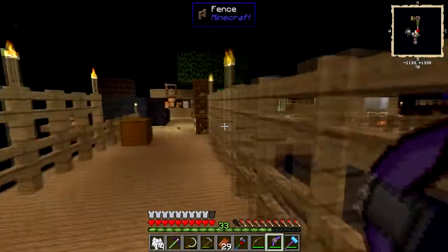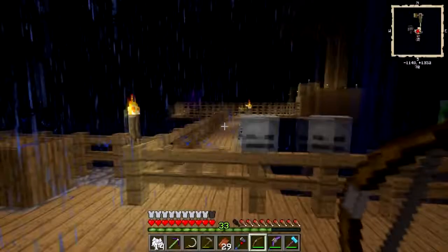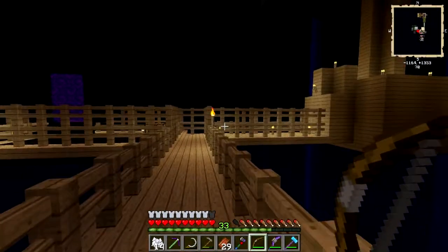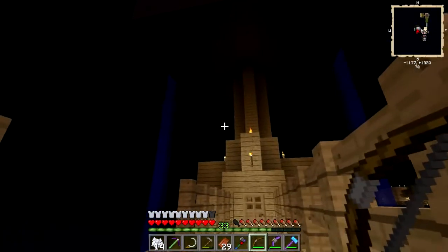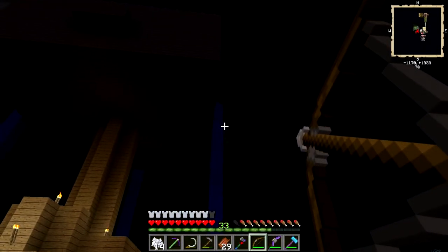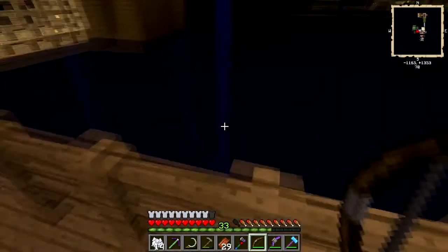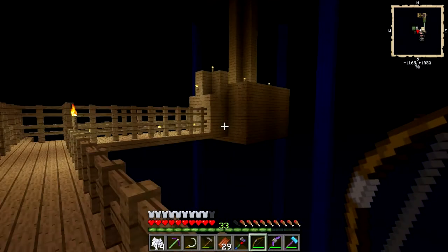One other thing — those water streams. That was originally an accident. I had moved the water source blocks back into the wall hoping they would do a better job at pushing mobs down the hole before I put the spikes in. It didn't work out so well, but it looks cool, and every once in a while a mob gets caught in the stream. You don't get the drops, but it's fun to plink at them with a bow and knock them out of the stream.